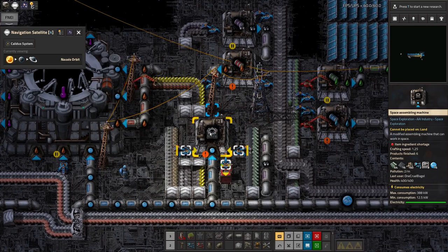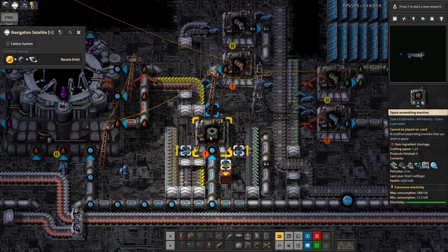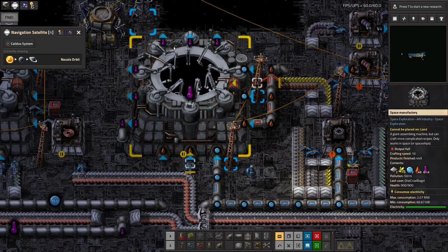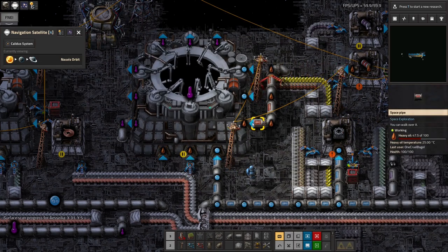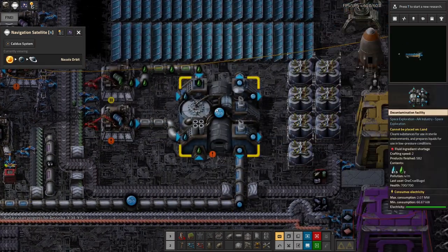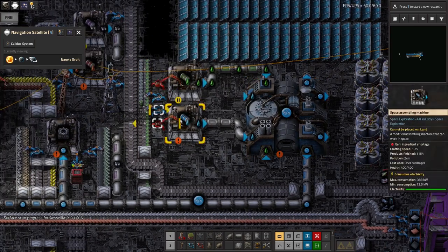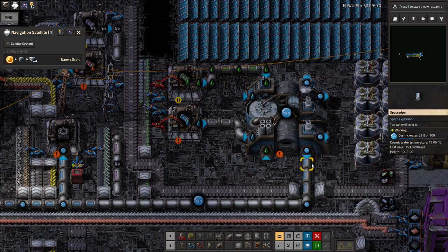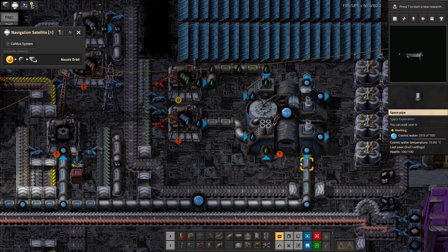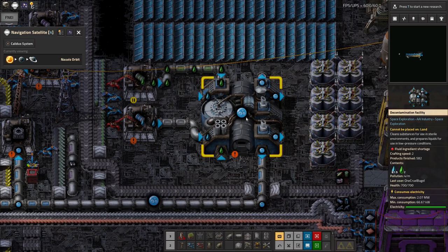So I'm building the space manufactories in here - they're basically a sort of even better assembly machine and they're what I need to do all of the advanced space construction. They're huge - look at this thing, it's massive. They can produce lots of things that the normal assembly machines can't. For example, I'm feeding in heavy oil and - is this cosmic water by this point? Yes. Over here I've got a decontamination facility, that's taking in the lube and the water and making cosmic water, which as far as I can tell is just water that doesn't freeze because it's had some lubricant added to it. It's making some sort of emulsion. It's a little bit weird, but this is something I think I have to do in space.